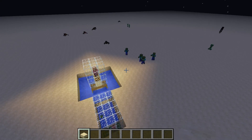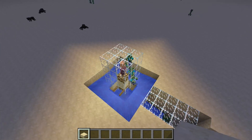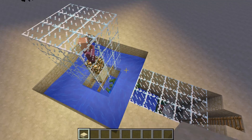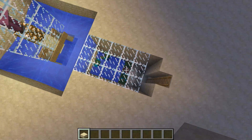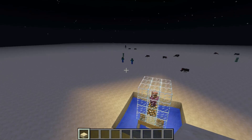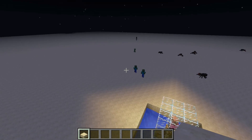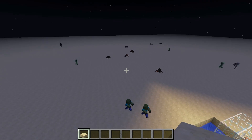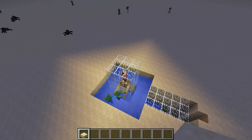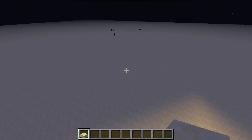Alright guys, here we are in a creative world — a test world — and we can have a closer look at the design. It's working real nicely. We got the villagers sitting there, we have the water streams, and we have the channel that brings the zombies into the harvesting chamber. We have nice spawning capabilities because it's a nice dark flat land area. Of course, other mobs are spawning in; we will not only see zombies.